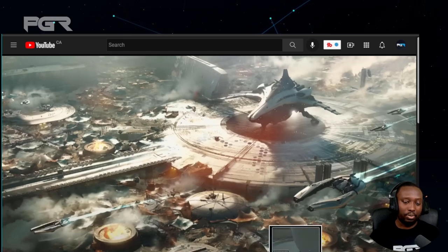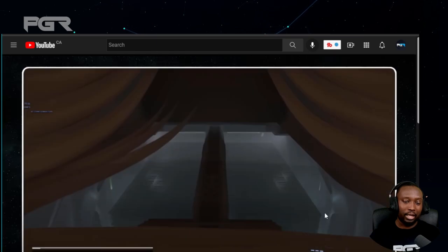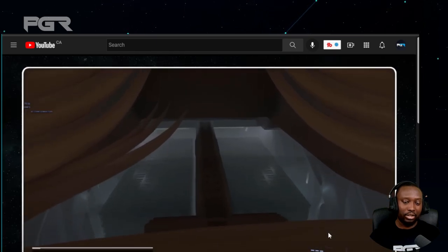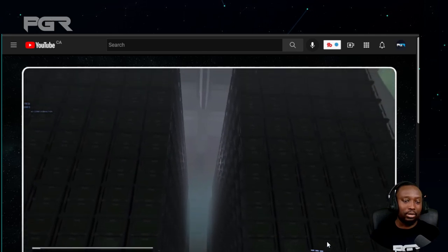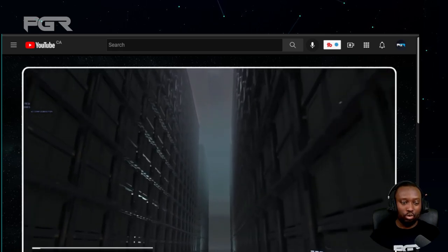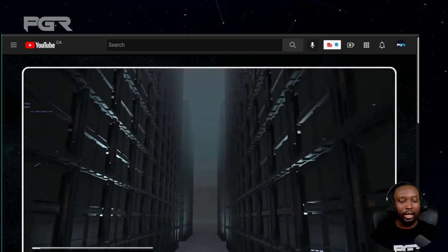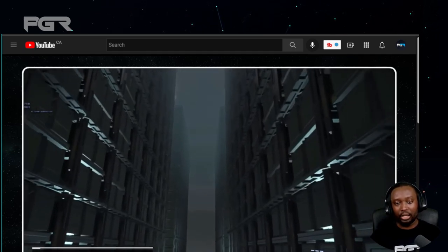This ship has 2,880 SCU of cargo space — just to give you guys an idea of what that looks like, at least that's what it says on the stat sheet. It's massive, it's huge — tons and tons of cargo space that you can work with in terms of trading.